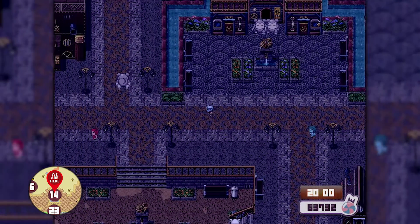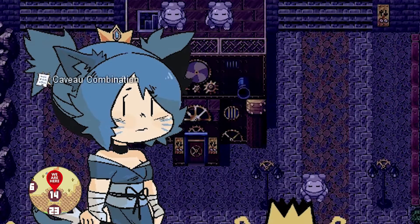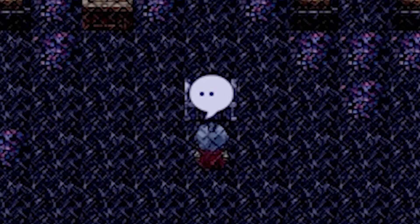Now you need to get the last piece of the puzzle: the Cavio combination. It's still night, so we're going outside. You'll see a blue cat on the street — talk with her and you're having the combination now. Come to the Cavio, open it. Congrats, now you're having the mimic princess.